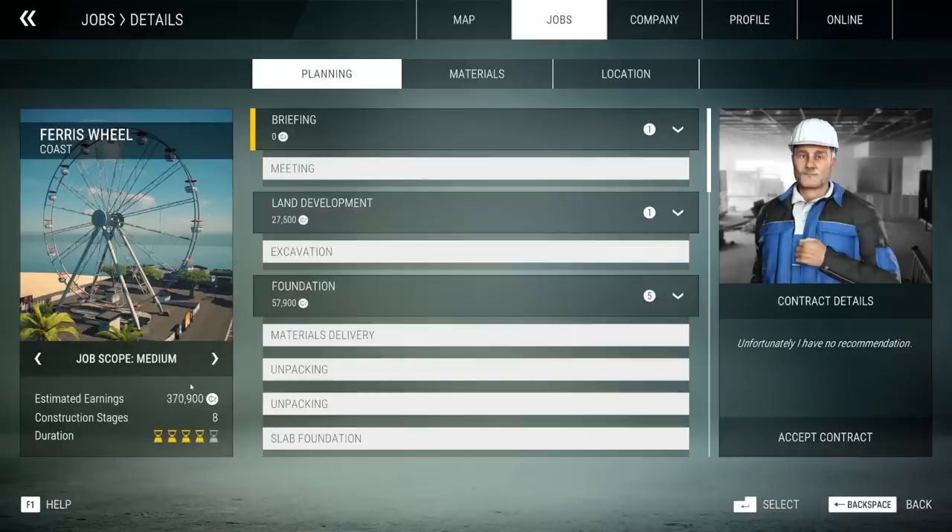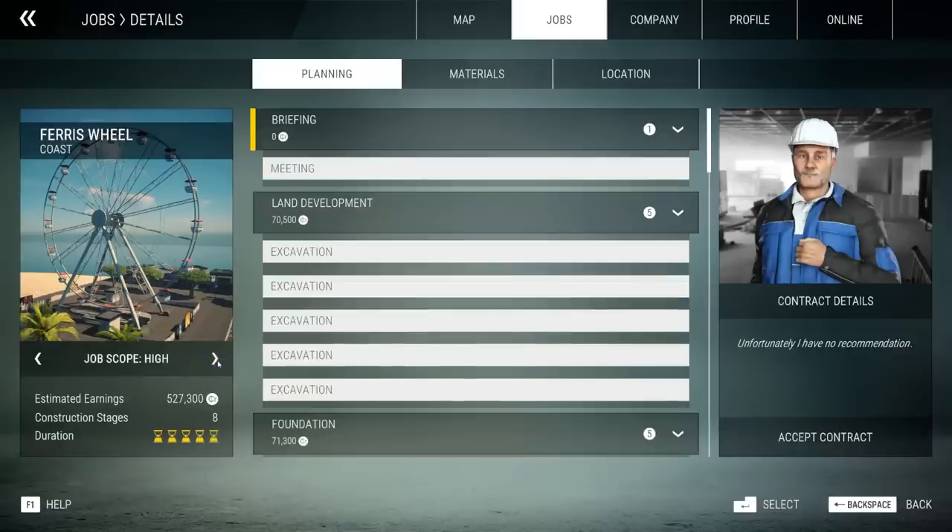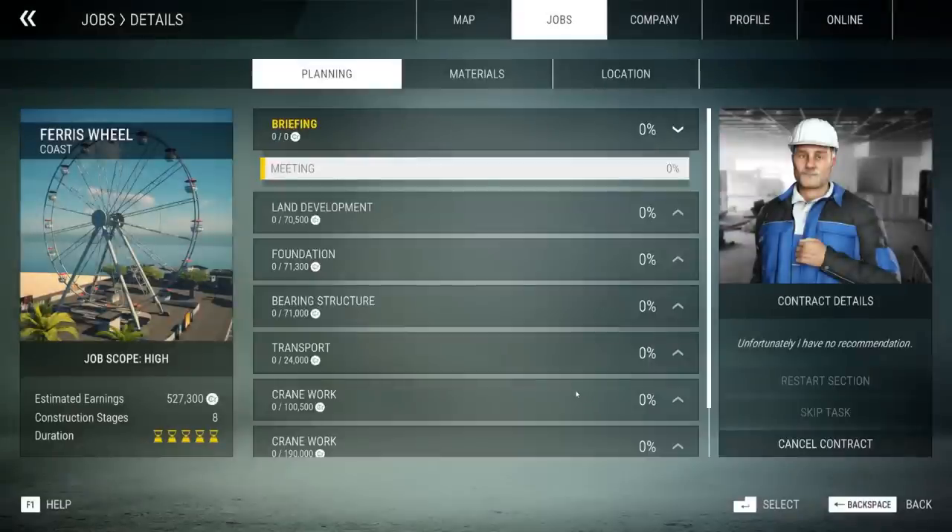Shouldn't actually be too hard. Job scope is medium. So for that, I'm actually going to make the job scope high, so it's going to be a little more difficult to do. I'm assuming we have to do every basket then. But the most important part is we get paid more for doing that. So yes, let's accept this contract and go build a massive ferris wheel.